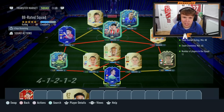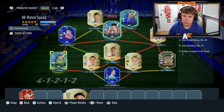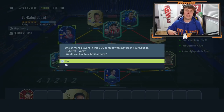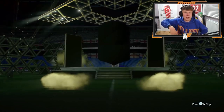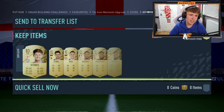Team number three being submitted now — we've got TOTS Gueye-White from an SBC, TOTS Ighalo again, Man of the Match Courtois, TOTS Cannon, and Man of the Match Diaz. We submit the third squad and open the pack. Boards again — and it's John Stones again. I don't know what I realistically expected.